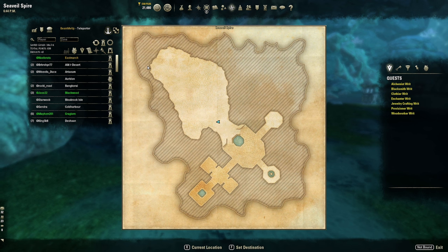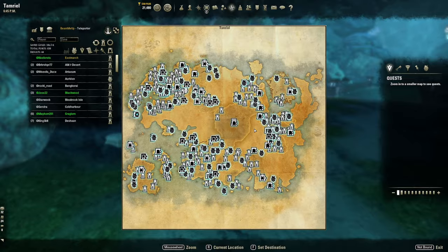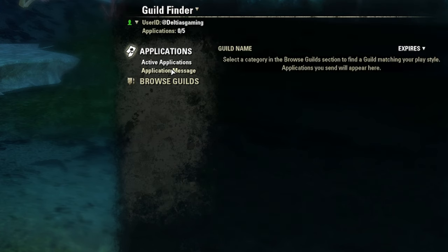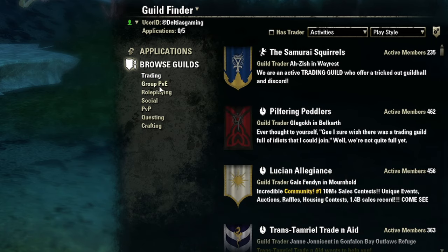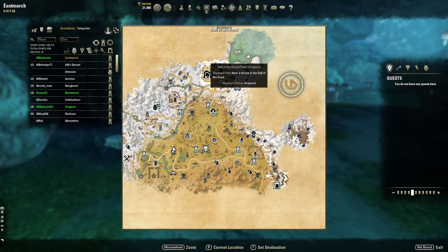Beaming Up lets me travel to friends throughout all my guilds by hitting the map key — extremely helpful for new players who don't have all the wayshrines. I'd recommend going to Guild Finder and joining an active trading or PvE guild with tons of members. You can then bounce from zone to zone and complete public dungeons to get Sky Shards and skill points by killing bosses.